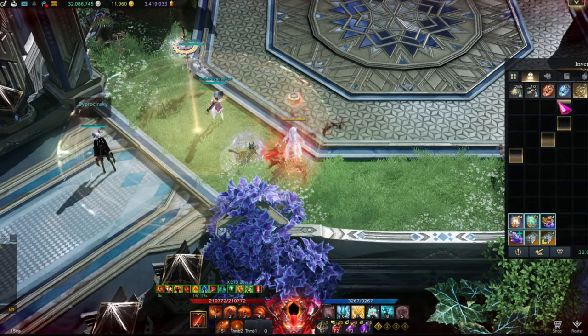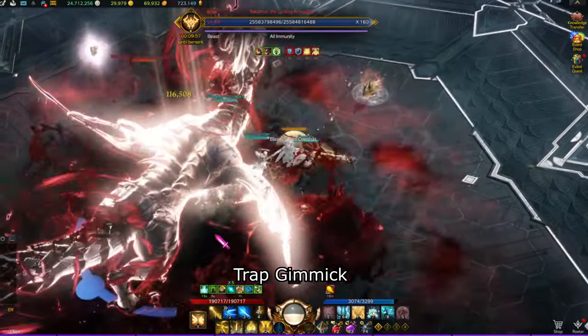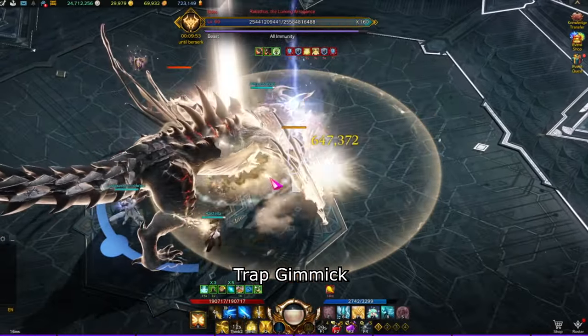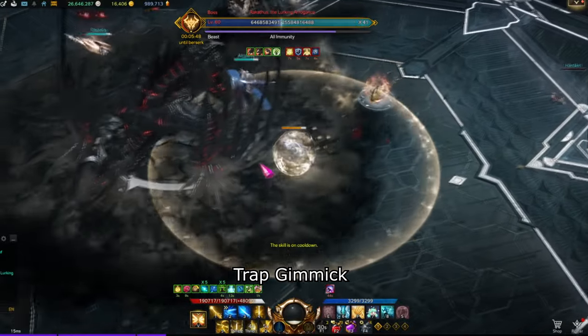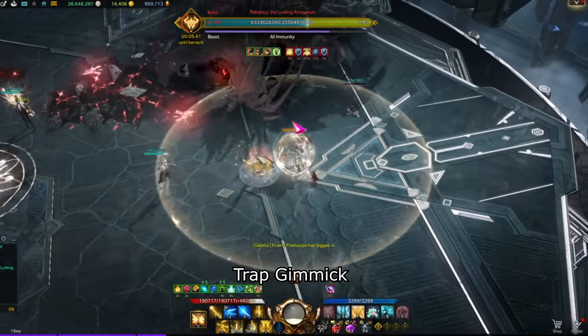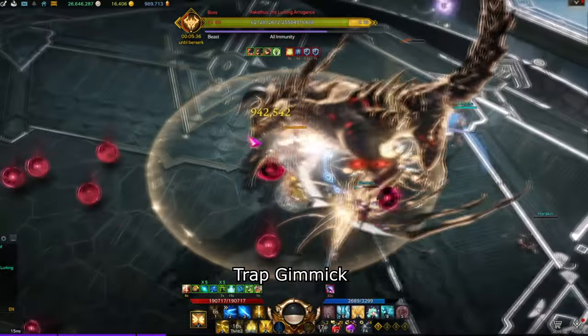The support should take the spot directly in the middle, and DPS will decide to take top, bottom left, or bottom right. At the start of the fight the boss will always roar with a red aura around him that will knock you back. When the red aura goes away, party number one should throw the orb on the boss. If you throw it too late it can result in the boss jumping back away from where you threw the battle item.